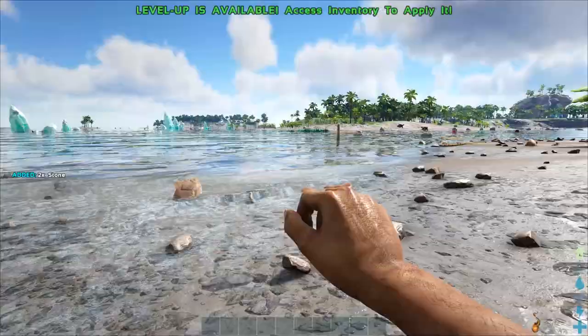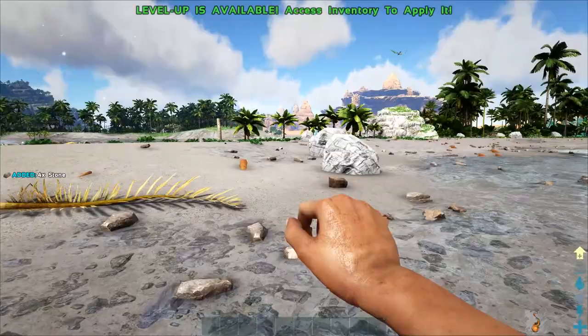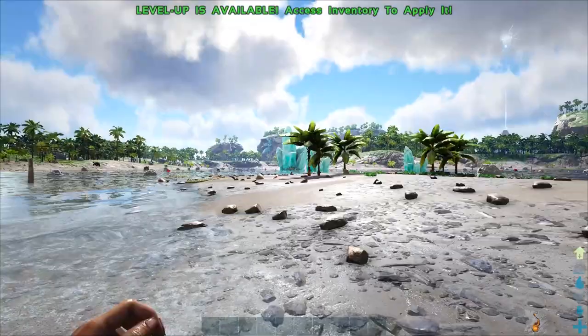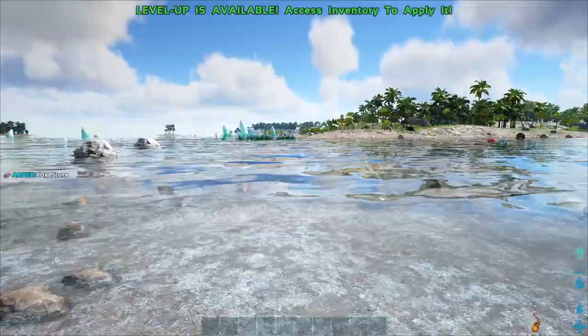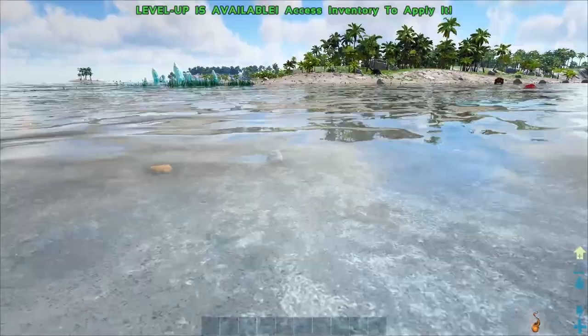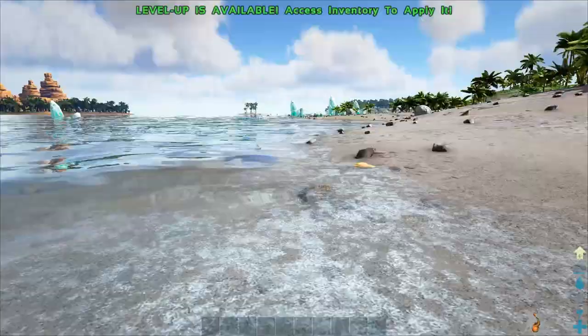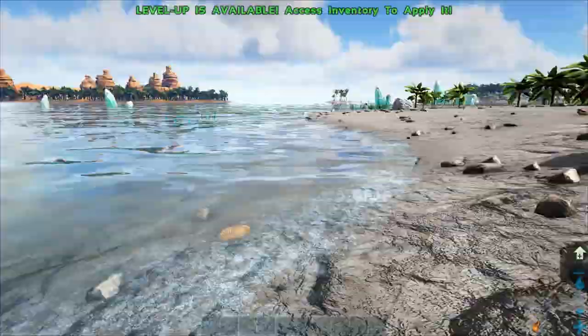That's another thing about this map — it's got both the Scorched Earth and the Aberration stuff in it. There are Rock Drakes somewhere too. Apparently the author will be adding the Extinction stuff when that comes out as well, which I think is great. It is kind of really too bad that you can't use Aberration stuff — especially in Ragnarok. There are mods out there where you can kind of get them, but they're all a little buggy.